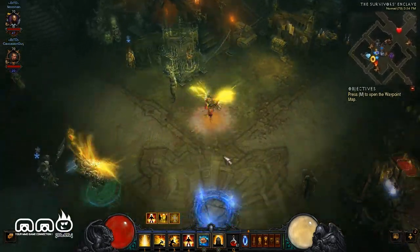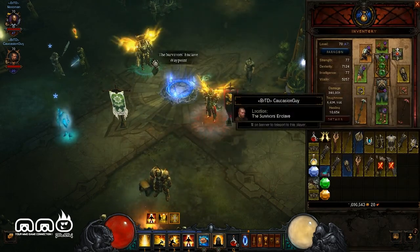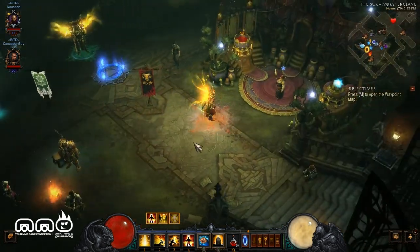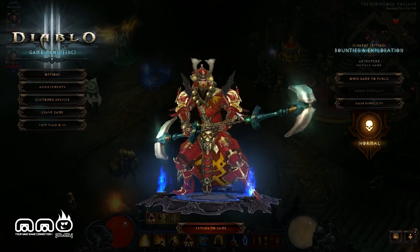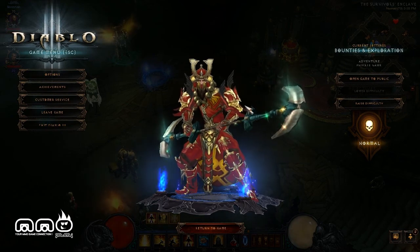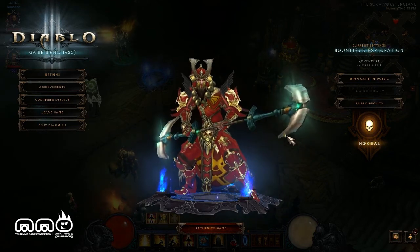There's also a new transmogging system. If you're familiar with World of Warcraft — if you like a piece of gear and you want it to look like a different piece of gear, you can do that. I can change my gear to look however I want. I'm bringing you the monk as my main class to show new skills and new armor sets for not just the Crusader but other classes as well. I dyed it all red — I love the transmog system, it works really well.